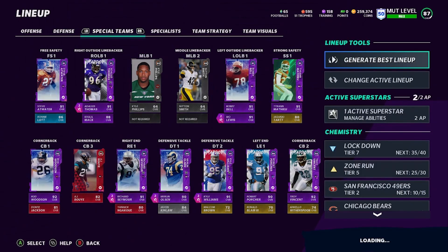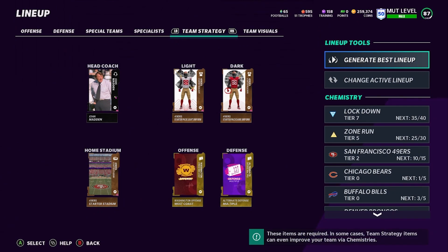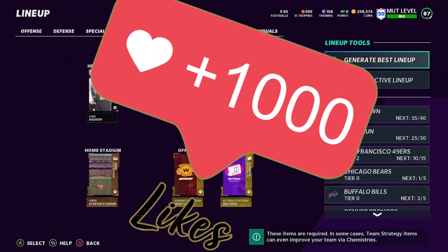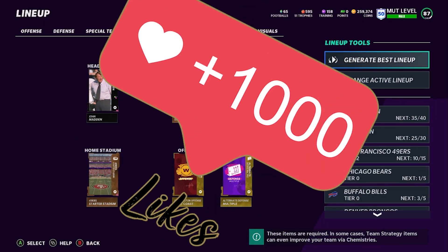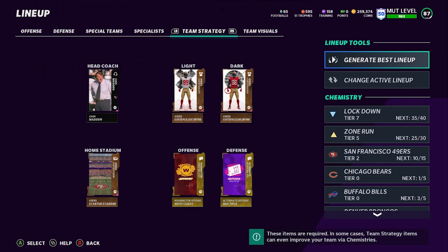Without further ado, we're about to jump right into the gameplay. We are running multiple defense on defense and the Washington playbook on offense. If you guys want the gameplay with the face cam, every gameplay video that gets a thousand likes, I'll get a face cam for you guys. If this content right here gets a thousand likes, next online gameplay will be with face cam — so you guys can go ahead and take a look at the Puerto Rican.